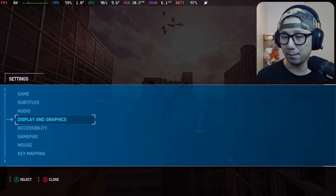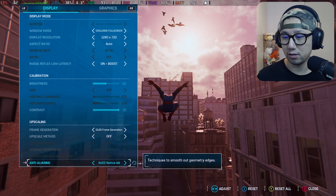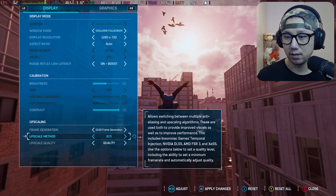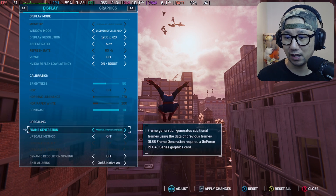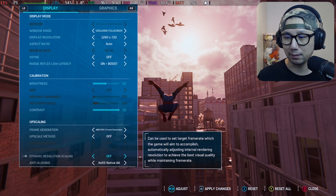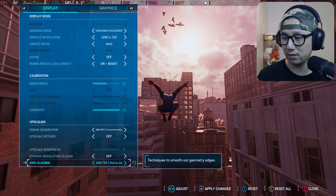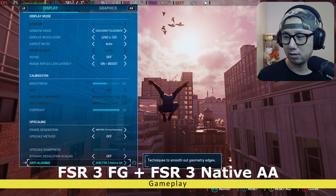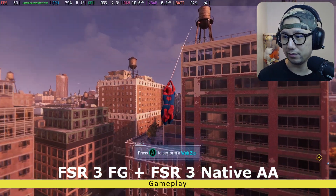There's a big difference between using upscaling like FSR versus having it off. I think the best method is AMD FSR 3 frame generation with upscaling off, and then for anti-aliasing you can use XeSS native AA or AMD FSR 3 native AA — or just turn it off. I think that's personal preference depending on your style. The anti-aliasing options are very similar to each other.